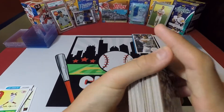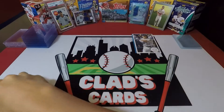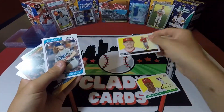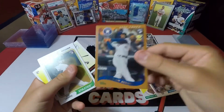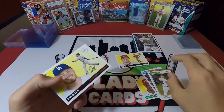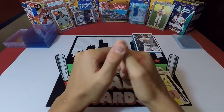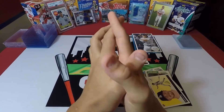Thank you guys for watching. Just a little quick recap of our cards: we got an Aquino, Trout, Dustin May, Alvarez, Jesus Luzardo, and Gavin Lux. Thank you guys for watching — make sure to hit the like button and subscribe, and comment down your favorite card in the break.